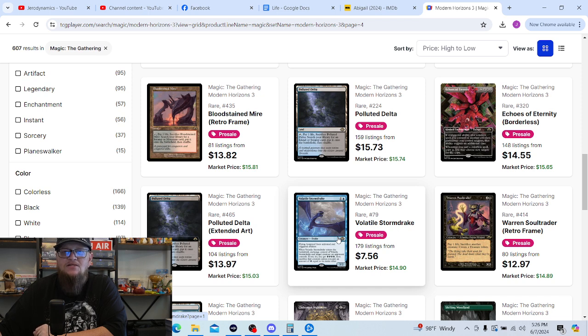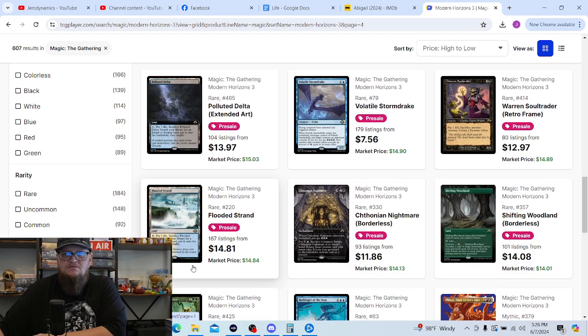Volatile Storm Drake — I'm not looking to do Energy right now. I was kind of hoping the Energy commander would have green in it, but we have two or more Jeskai Energy commanders now — including one from the Fallout deck — and I just want something different. So I'm not looking to build Energy right now, but when I do I'll look at getting a Volatile Storm Drake. Pulling one right now is not a huge priority.